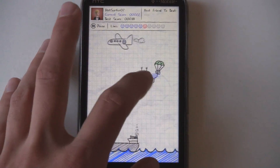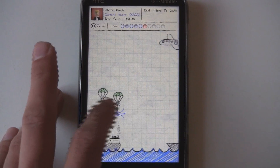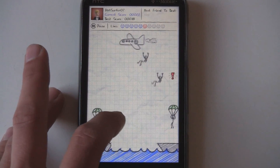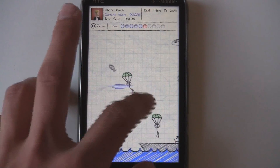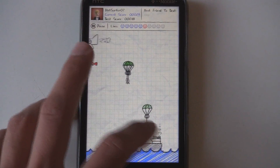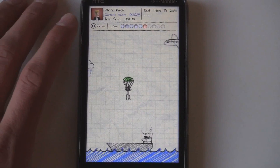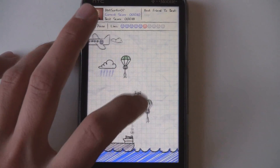So as you can see, you have lives up here, and you can get more lives by getting higher scores. It's explained in the help section how all those scores will work. And you can also get those fish there, which will give you some more points, or sometimes they'll give you back a life if you lost one.